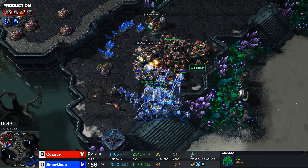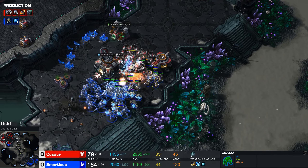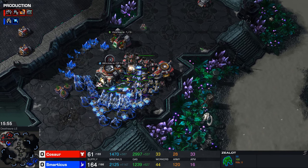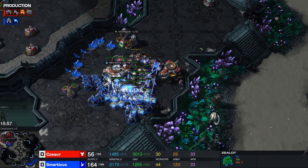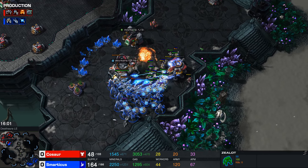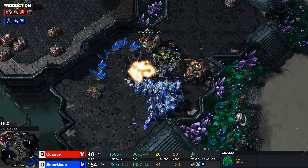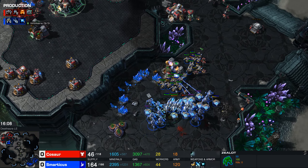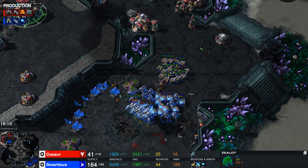This Protoss army is just going to walk through the Terran base and kill absolutely everything. The liberators aren't in siege mode, the widow mines are pointless because they haven't been burrowed, and the reapers are still as pointless as before. This is an awful engagement from Protoss - all those zealots are just dancing - but it just doesn't matter. There just isn't enough army for the Terran here.